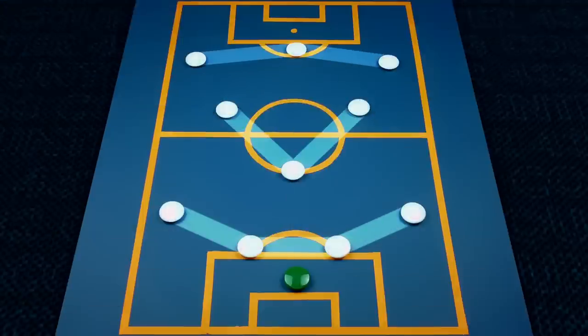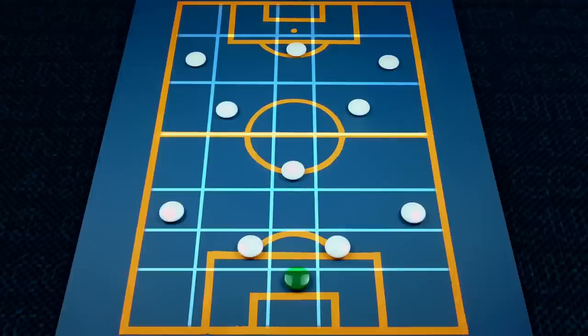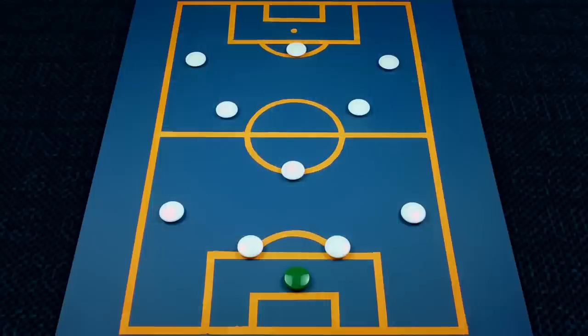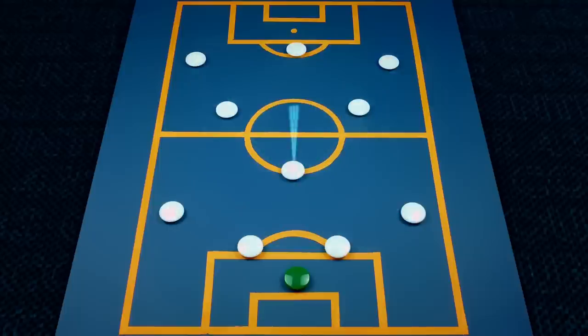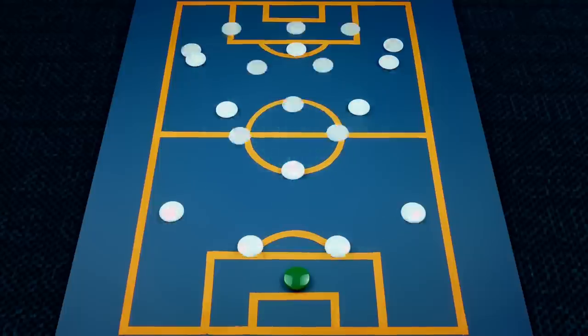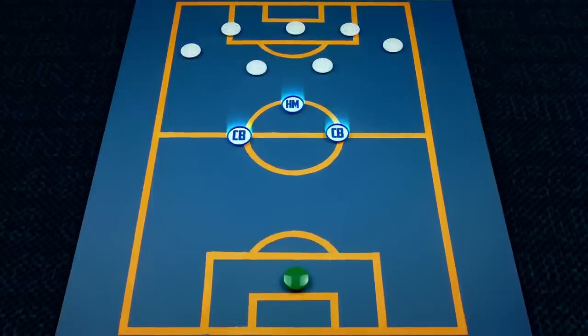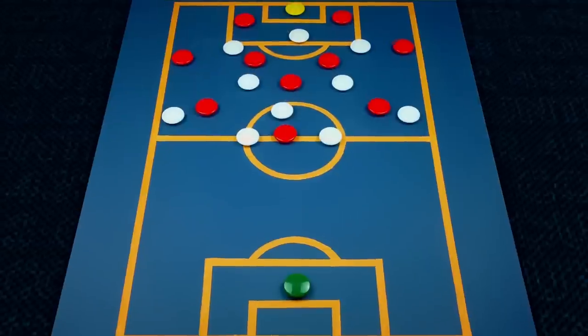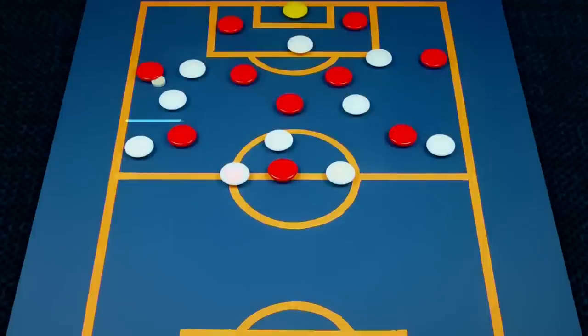The 4-3-3 gives the team excellent offensive and defensive balance. The natural shape means the team can quickly cover the pitch both vertically and horizontally, and players who receive the ball will almost always have at least two passing options given the triangular shape between positions. It has great central cover and can quickly have a lot of players on the attack, with the fullbacks pushing up, the two box-to-box midfielders as support, and a back three defensive unit to stop any counters. Without possession it's the go-to formation for high pressing teams, as it can quickly cover passing lanes and have players ready to double up on the player in possession.